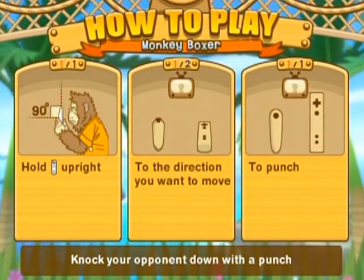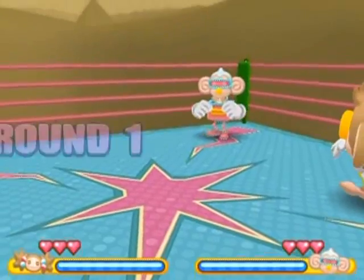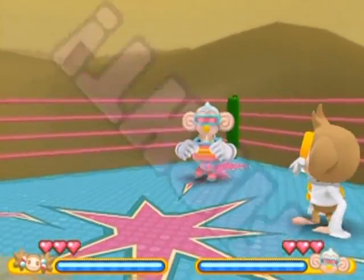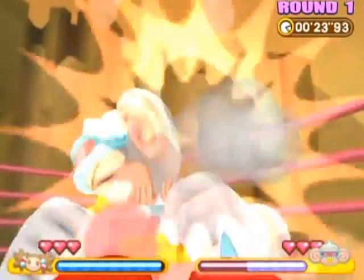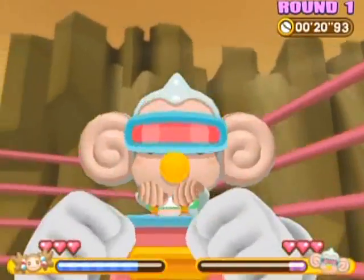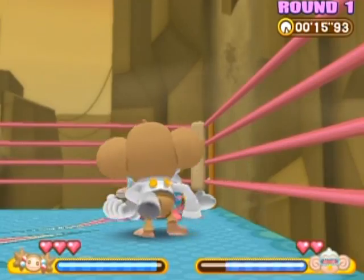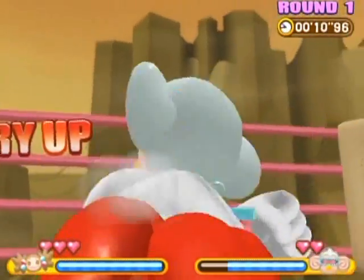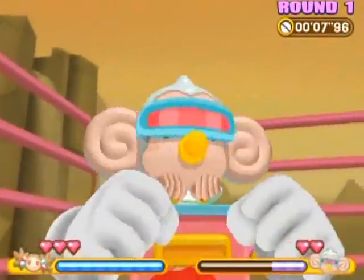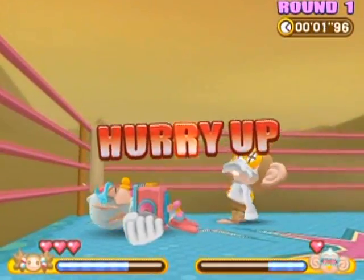You tilt forward to move in the direction you want, and you punch by just pushing the Wii remote towards the screen. I think I can do that. Wow, this is really in first-person mode. I am doing surprisingly well — how am I doing well on my first try? I have no idea. No, don't revive yourself! Get out of the way, announcer boy — well, the referee. And this is surprisingly easy to win, apparently.